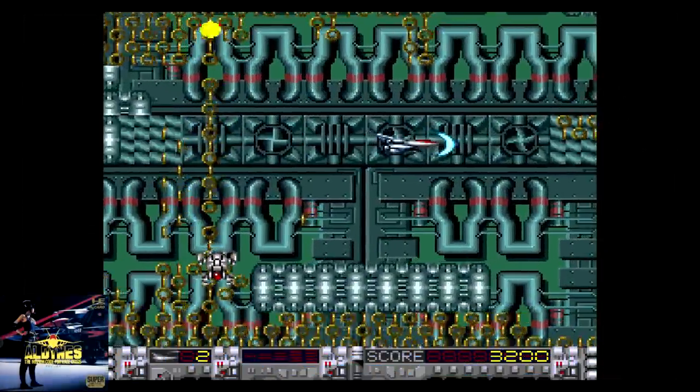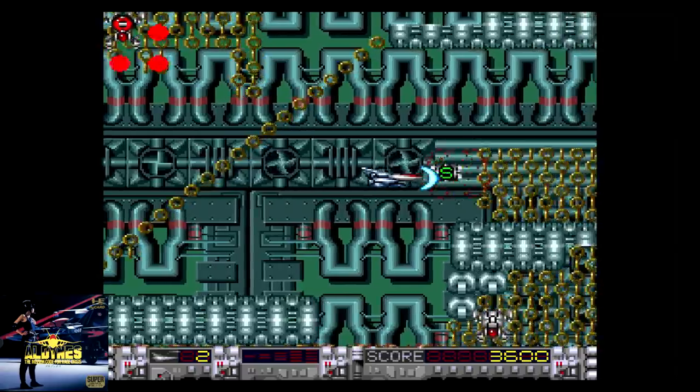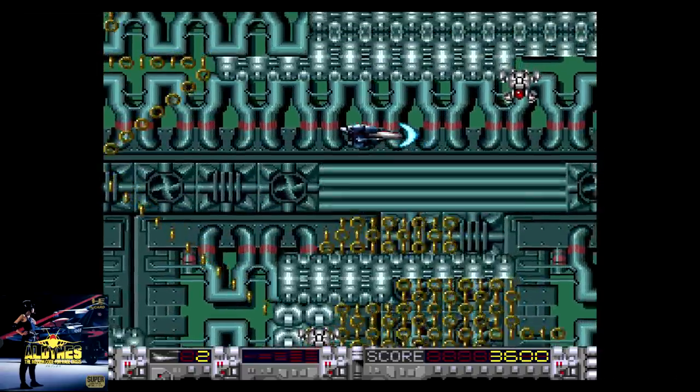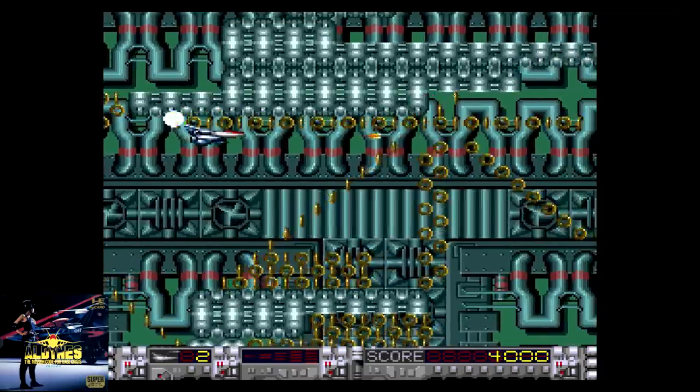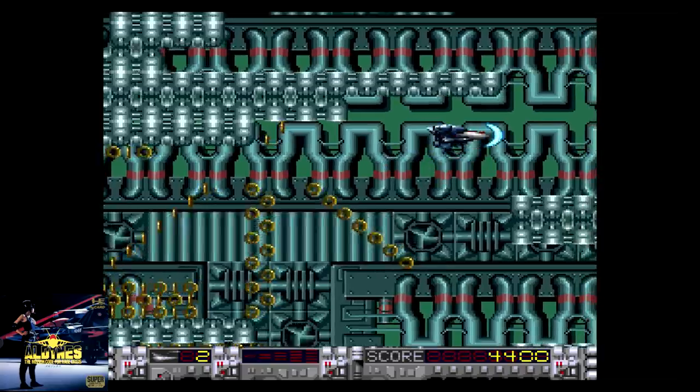All Dines is a horizontal shooter that was designed to show off the new capabilities of the Super Graphics, an upgraded PC Engine variant that was released only in Japan. It's a decent game, but there are other games on the vanilla PC Engine that look and play better.